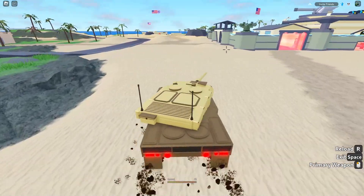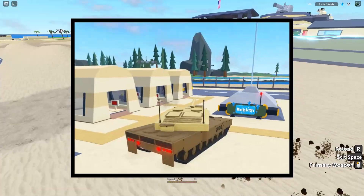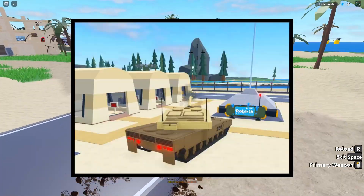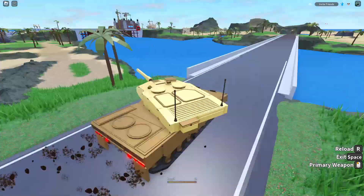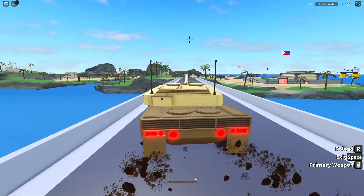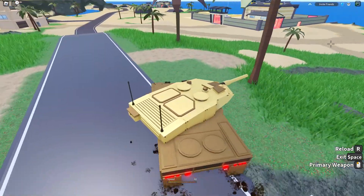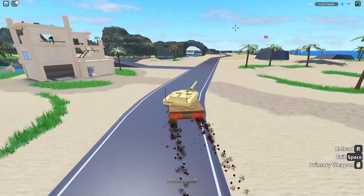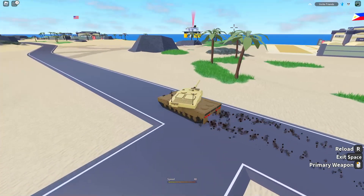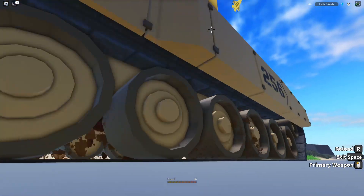Right now tanks in Military Tycoon just shoot out a solid rectangle — it's not detailed, it looks kind of funky. But soon a new tank shell design is coming, and I'll put a GIF on screen. It's an actual tank shell instead of a yellow rectangle. I really like this design — it makes the game feel a lot more realistic. It's a quality-of-life feature that isn't necessary but just makes the game feel a lot better.